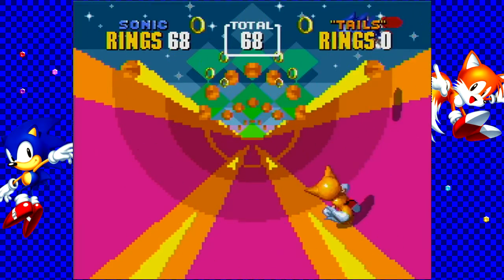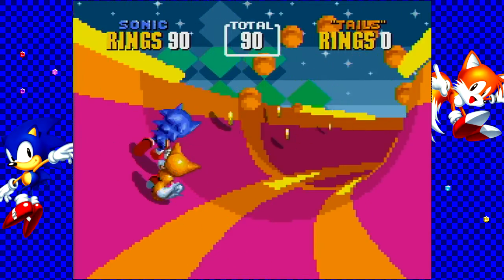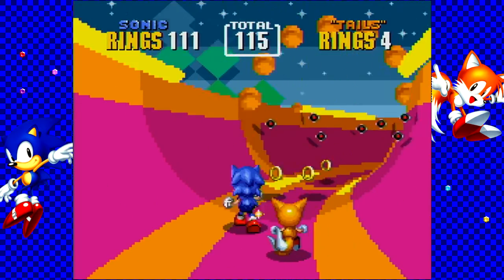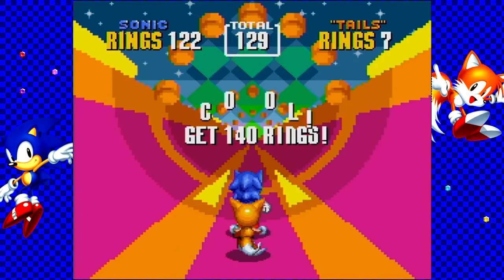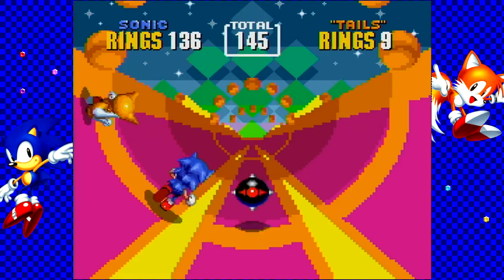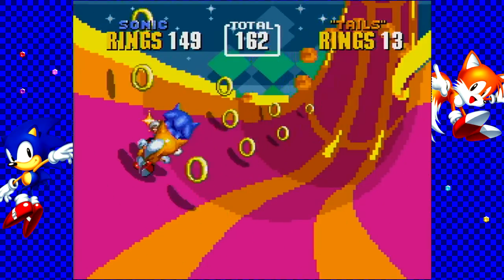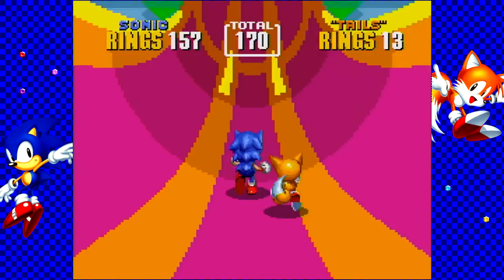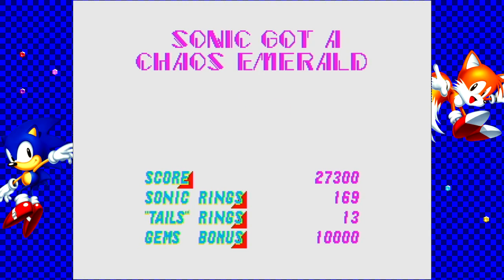Bombs are a thing introduced in these special stages. Bombs take up to ten rings, depending on how many that character has. If that character has more than ten, it automatically takes ten from them. Tails usually lags behind a little bit, so Tails might be getting bombed a lot more. So if Tails is in front, he might have a problem. Try to keep the playable character — in this case Sonic — in the front, so he gets the bulk of the rings and you have better chances of getting the Chaos Emeralds. Try to get more rings than you usually should, just in case you don't feel confident about dodging bombs. If Tails gets bombed a lot, try to make sure Sonic has at least ten rings more than required.